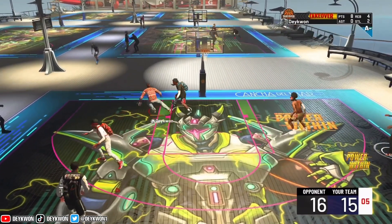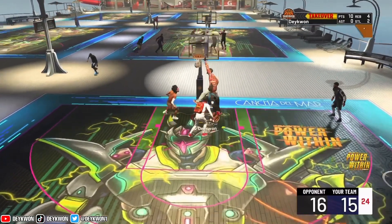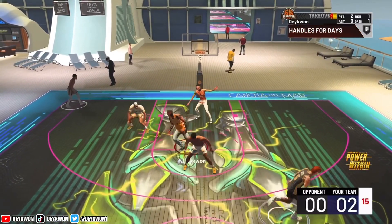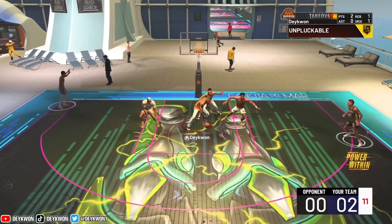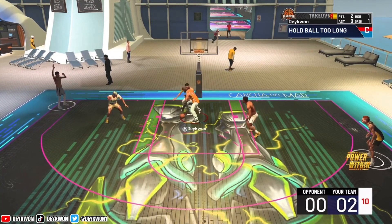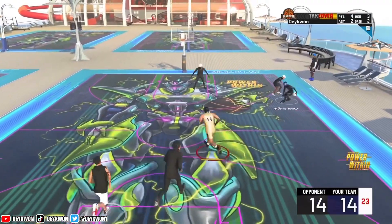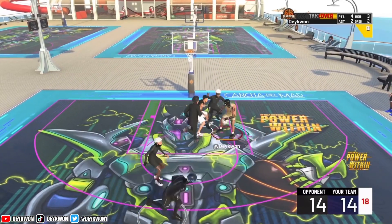The only two badges I'd recommend are Fast Twitch and Rise Up. On my 6'8 shooting guard I only use bronze Rise Up and I think gold or Hall of Fame Fast Twitch — one of those. Those are the only two badges you need, and maybe a good dunk package. I am reviewing some dunk packages for standard dunks, so stay tuned for the next couple of days and look out for those.